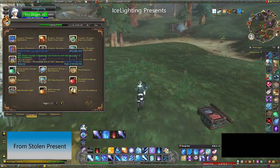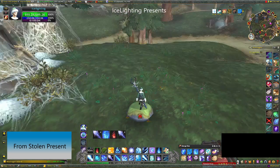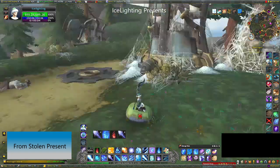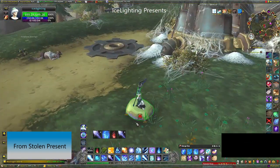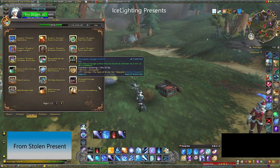Also from the stolen present is the fuzzy green lounge chair cushion. It's basically a giant bean bag that you sit on, but be careful — you can't attack or do anything. You have to press the exit button before you can do any actions, so make sure you get off it when something spawns.